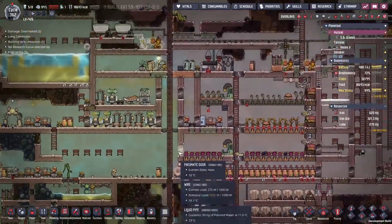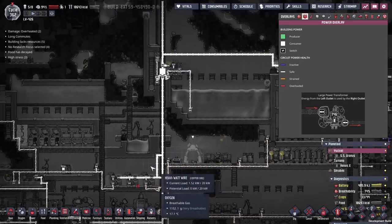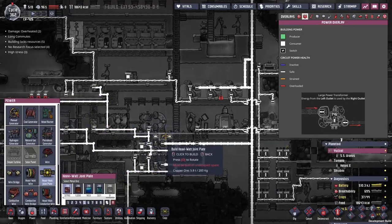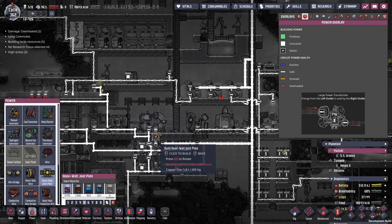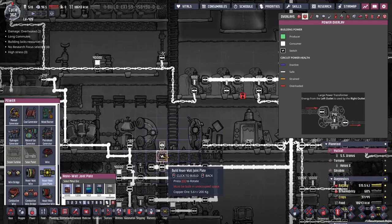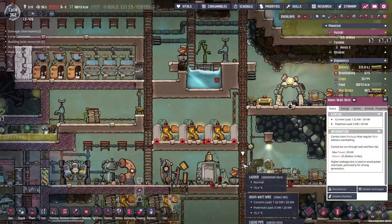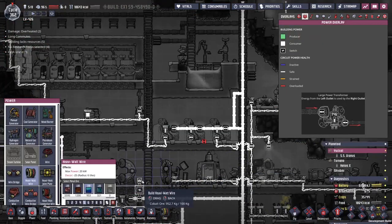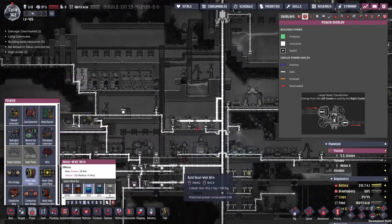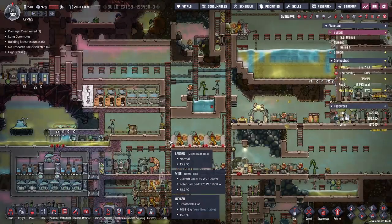Maybe we could reroute it, but look at the spaghetti here. I suppose we could get a heavy watt plate and put it through — I think there's the good spot — and then take this wire back and run it up this way, avoiding this set of stairs. We'll definitely have to do a little bit of a rewire here, but that's not the end of the world.